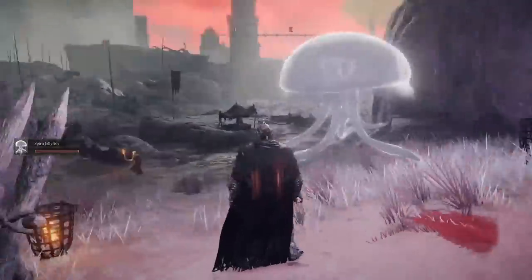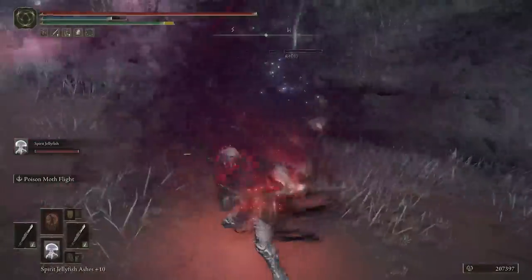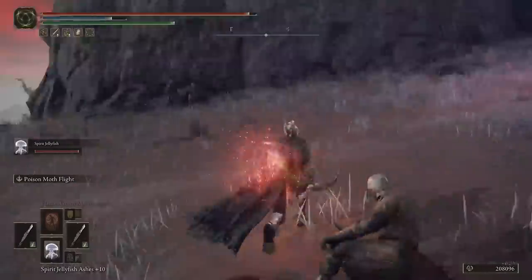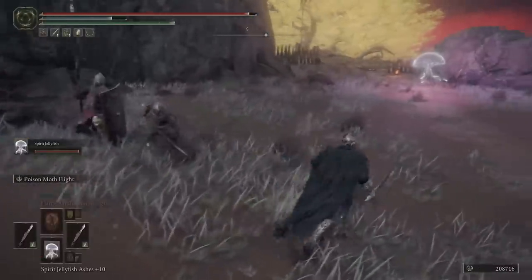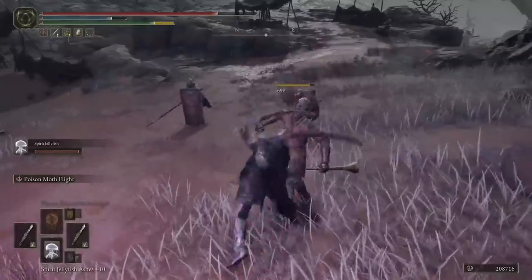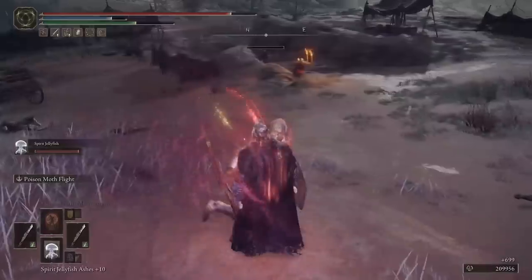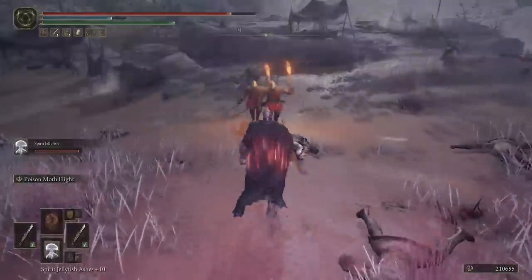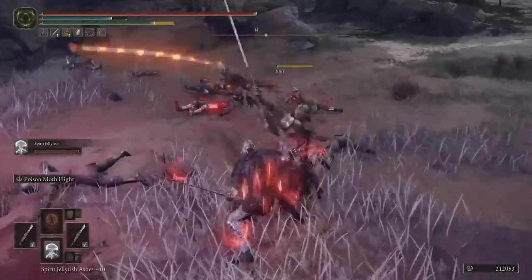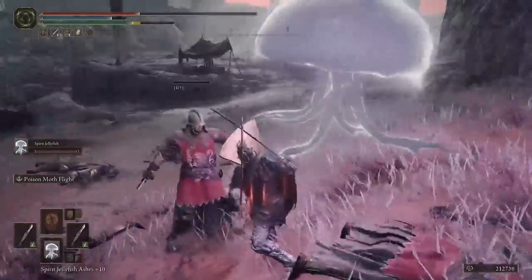The next summon is the Spirit Jellyfish at plus 10 — also a support Ashes. It's a little bit more tanky than Perfumer Trisha, but you still don't want to use it as a tank. This summon's entire purpose is to poison the enemy. It's great in a long fight, sitting back and shooting poison at the enemy repeatedly, eventually poisoning them. Pairing that with our poison build allows us to poison enemies faster. It has some melee capability with its tentacles but is definitely not a tank.